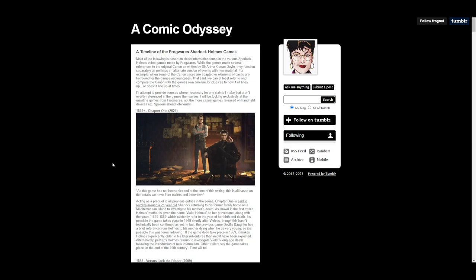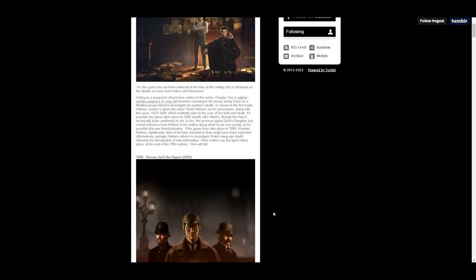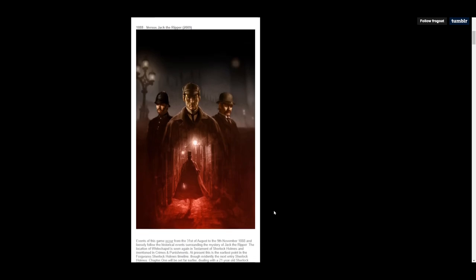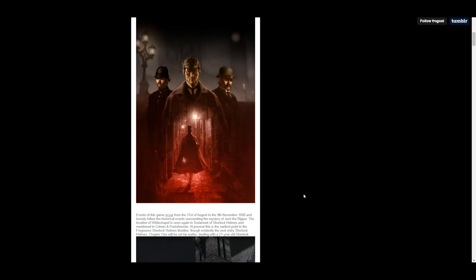The blog post was posted before Chapter 1 was actually released, but does include it. Our timeline begins at 1869 with the death of Violet Holmes. The game itself takes place about 10 or 11 years after that — I think it's 1880. Which means that in chronological order, our next stop is 1888, less than 10 years after Chapter 1. Frogwares apparently evolved their vision of Sherlock Holmes in that time. This one we can also be sure takes place in 1888, because it is Sherlock vs. Jack the Ripper — so we know the year must be 1888.